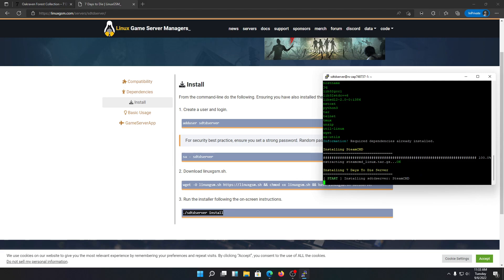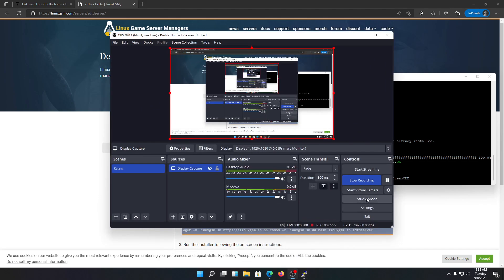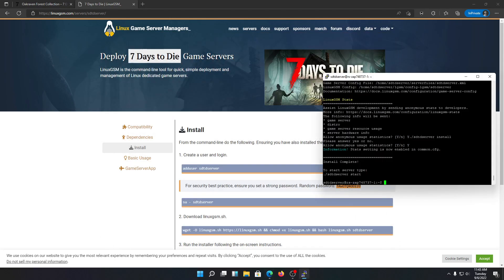Welcome back — it's finally done. The installation is completed. It asks whether you want to allow user statistics for Linux Game Server Manager — you can choose yes or no, it's your choice. Once done, we can start the single-stage server, or we can open FileZilla and configure our server configuration file first. Let's do that.